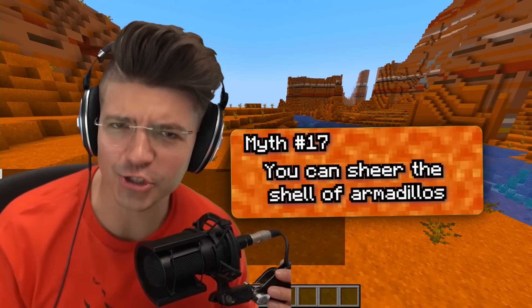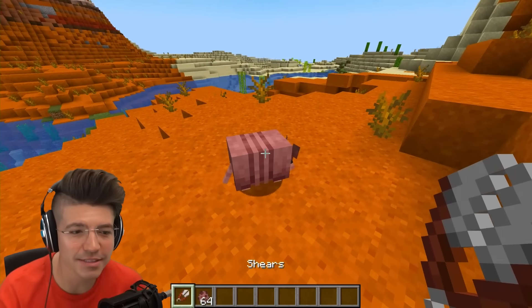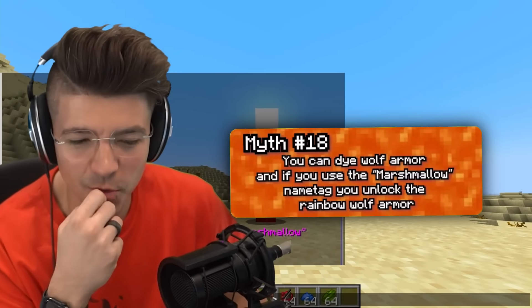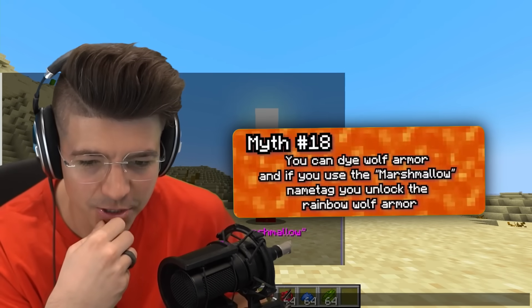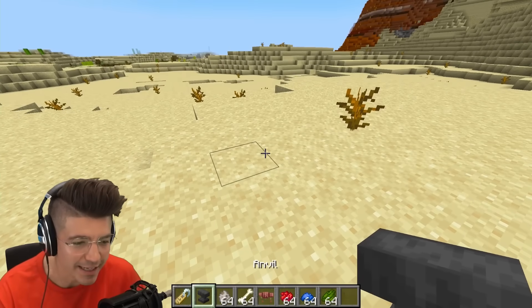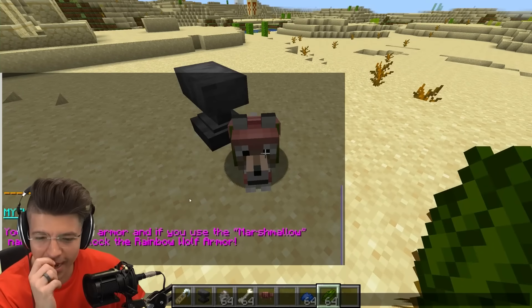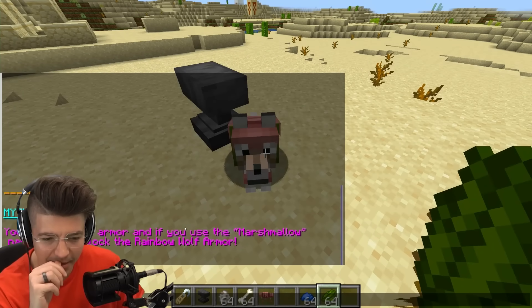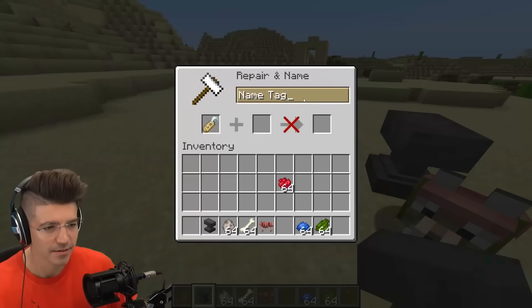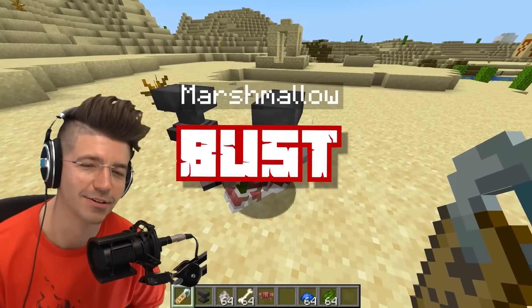You can shear the shell off of armadillos? But what if it hurts them? Busted — you cannot shear armadillos. You can dye wolf armor, and if you use the marshmallow name tag you can unlock the rainbow. We can't trim it but we can dye it? Rainbow armor if we use the marshmallow name tag. Marshmallow... there's no rainbows. Sad.